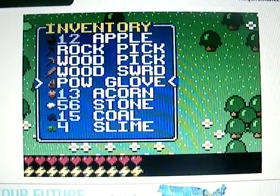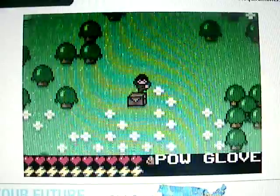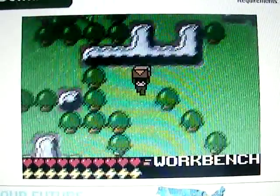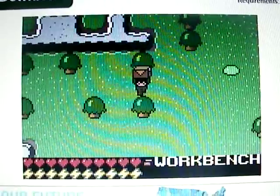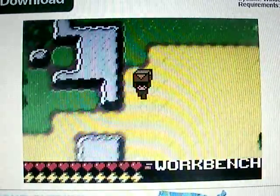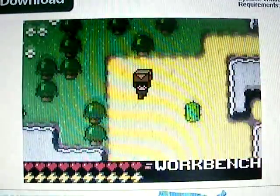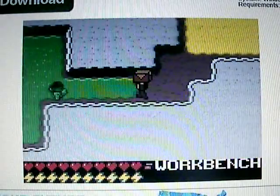I'm gonna use this power glove right here to carry things. These are like little rock things — if you have a pick, you can mine it. So I'm going to go to my hut, which I have pretty far away. Yeah, here it is. It's not here. It's here. There we go.